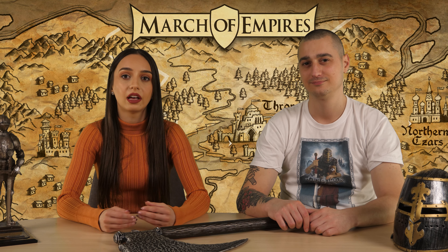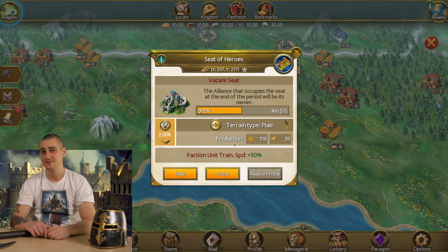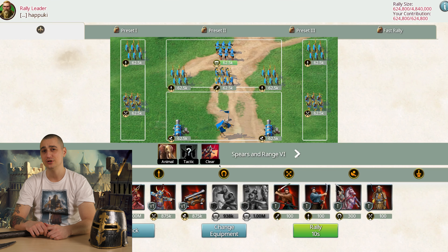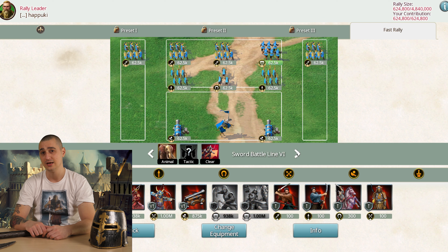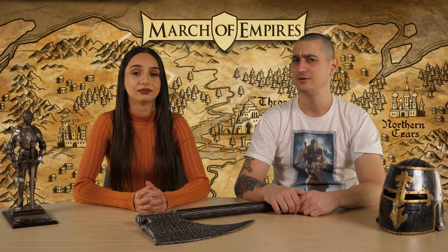Moving on to another cool addition coming with update 62: the fast rally button and rally presets. We received a lot of positive feedback after the introduction of the fast attack and fast shield buttons, so the game team decided to take things even further with a fast rally button. You can find this button right here at the bottom of the menu of every object that has the fast rally option. First you need to unlock the fast rally preset by clicking on the rally button — unlocking each preset costs gold, but if you're planning to be a rally leader you probably have some. After you unlock the preset you need to set your formation, just like with the fast attack button, and then you can start rallies faster and easier than ever before.